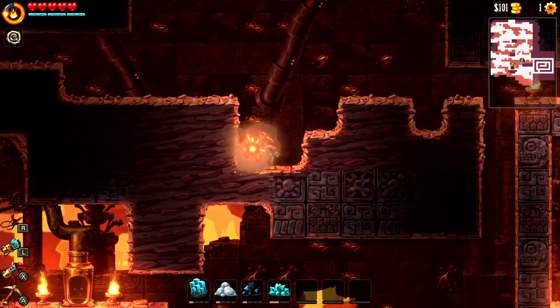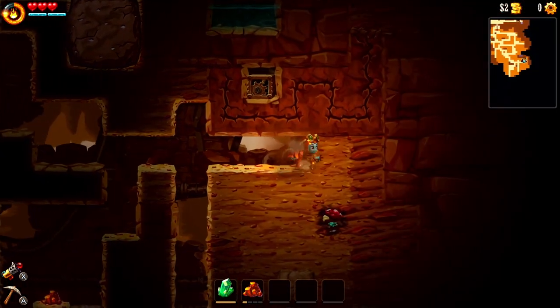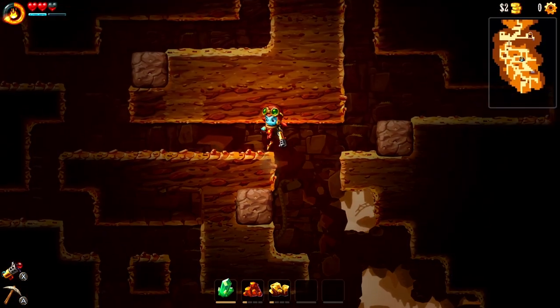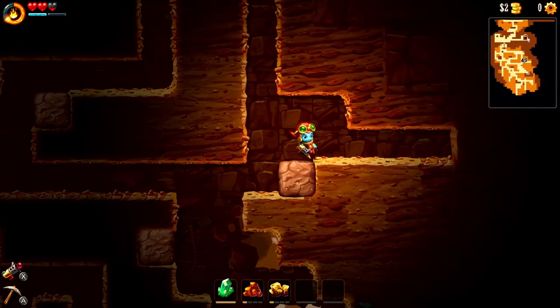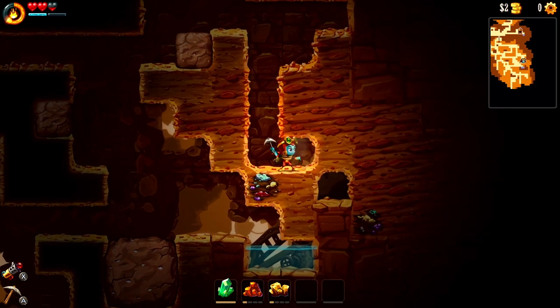Like any good Metroidvania, the level design will evolve side by side with your mobility. When you start off with just your pickaxe, you're limited to digging downward and to the side. You can break one tile above you, but you have no way to use your pickaxe in midair, so you'll mostly need to approach your problems from above.